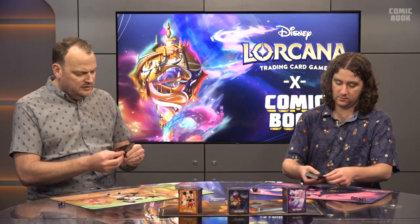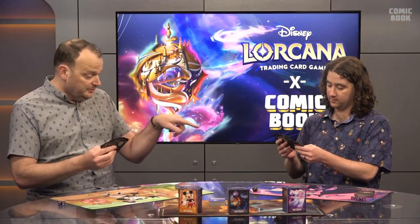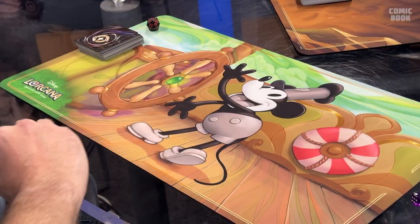Let's talk about the ink. Go ahead and draw your seven cards — that's your opening hand. Most cards can be used as ink, and you'll know because it has that gold swirl in the top left — we call it the ink icon. Most cards in the starter decks have that. Ink is the resource of the game; it's what you use to pay for your cards. To use a card as ink, you show it to your opponent, then put it face down into your ink well. Once it's face down it counts as one single ink — nothing else on the card matters. That number at the top left is how much ink you have to spend to play the card.